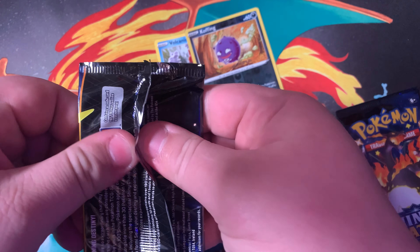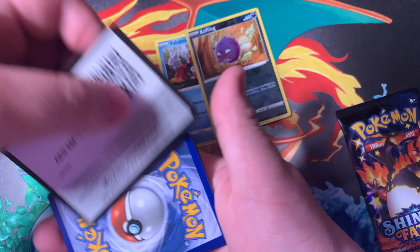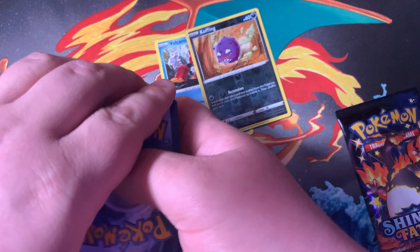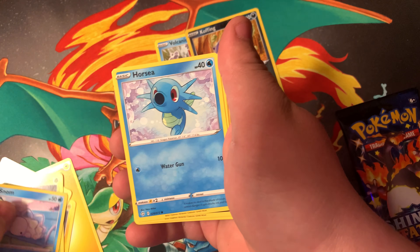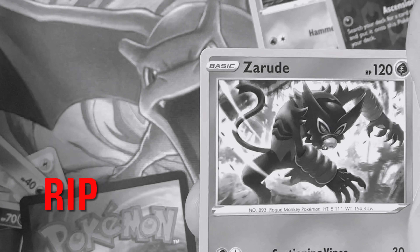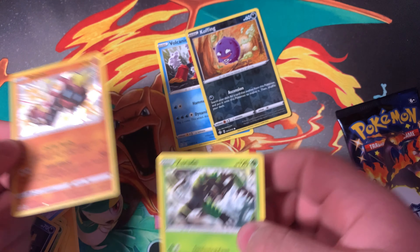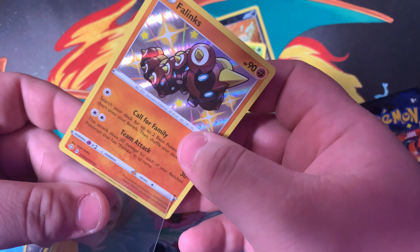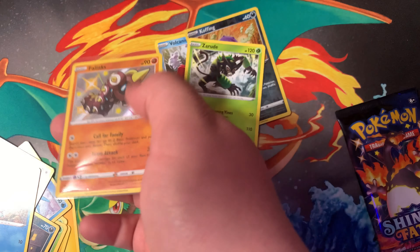Second pack. Code card. Energy, Rotom, Trapinch, Snorunt, Snom, Horsea, Nickit, Eevee, Chandelure. Oh, shiny! Fennekin — baby shiny. And there's a rare. Where are the sleeves? Over there. So we got a shiny. Nice.